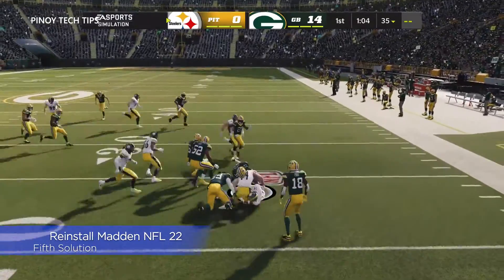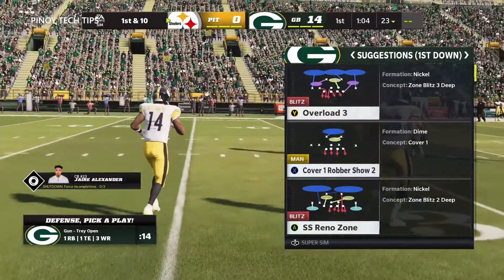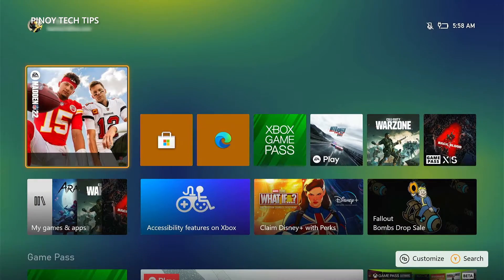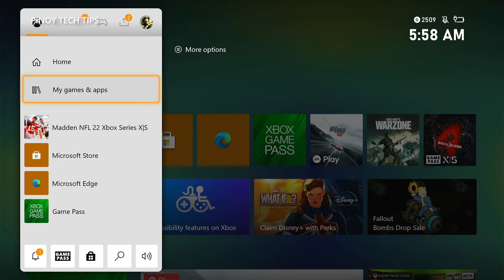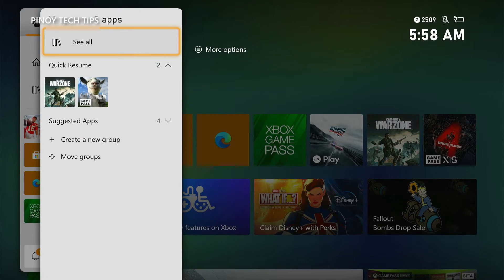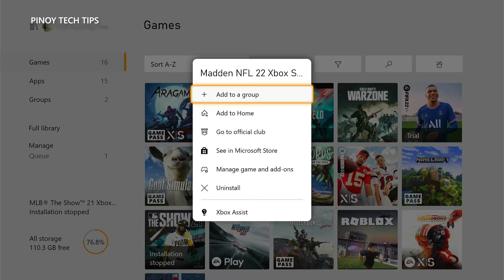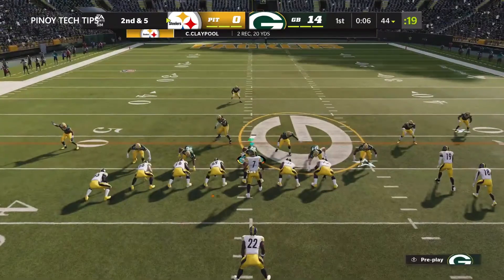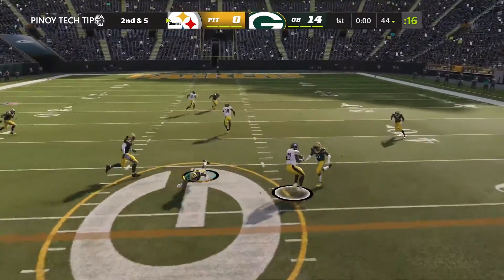Fifth solution: uninstall and reinstall Madden NFL 22. Your last resort will be to uninstall the game and download a fresh copy. Any game-related issues can be fixed by this solution, though it can be a hassle since games nowadays are huge. Press the Xbox button, highlight My Games and Apps, press A, then select See All. Highlight Madden NFL 22 and press the menu button, highlight Uninstall, and press A. Then highlight Uninstall All and press A to proceed. After it's uninstalled, restart your console and reinstall the game — it should work perfectly after that.